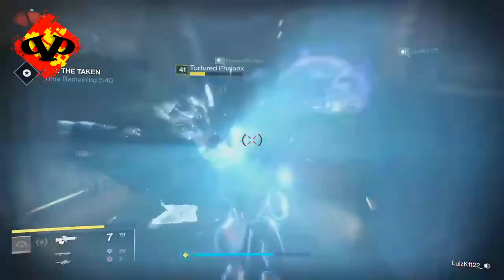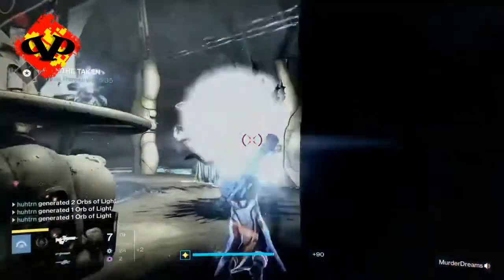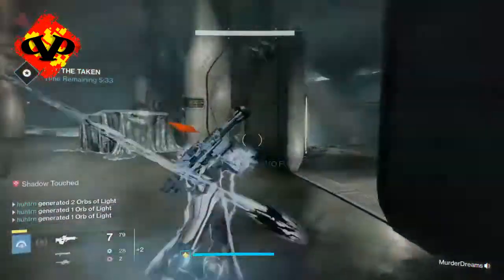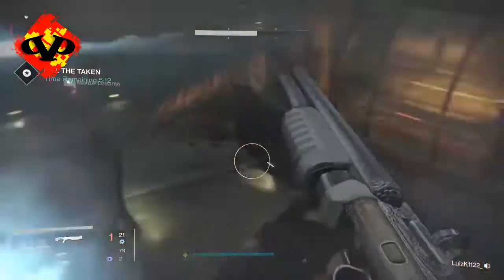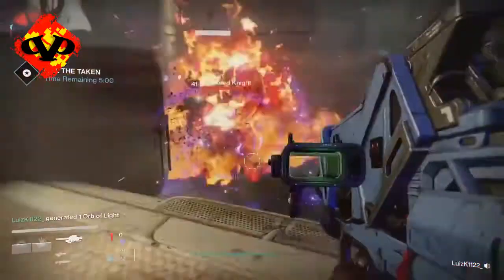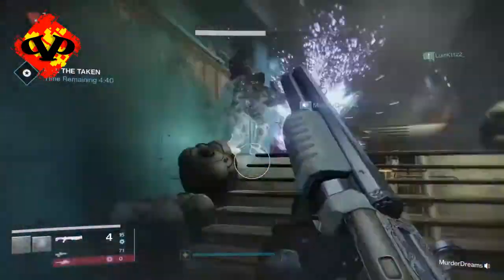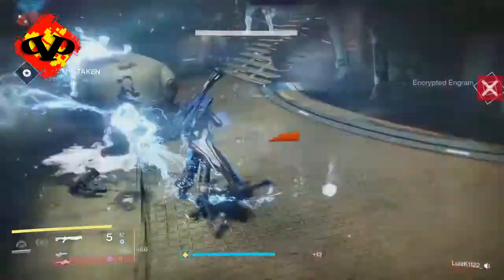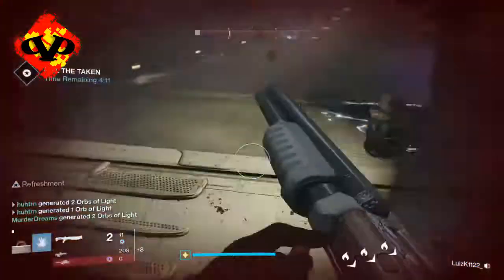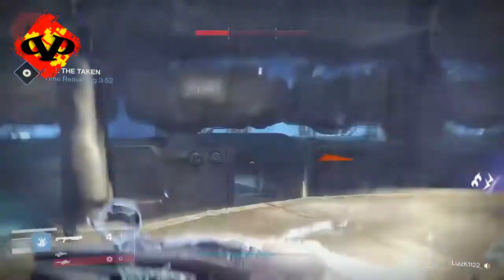If all three of you attack the boss at once, that's your best bet. Taking out the boss first is really key. Once the boss is dead, go around the room and use a Stormcaller Warlock, sword, or shotgun to take out all the adds while destroying the blights. If you take out the blights, you should be in good shape — after the boss is dead you'll typically have one to three minutes left, which gives your three-person fireteam enough time to clear the remaining adds.